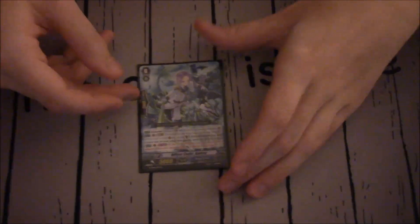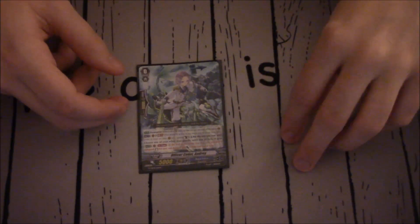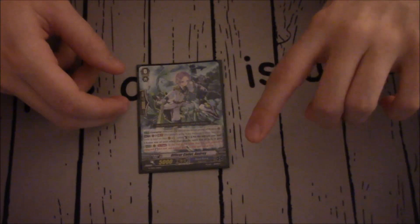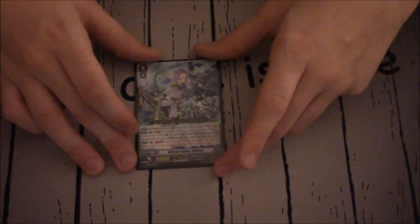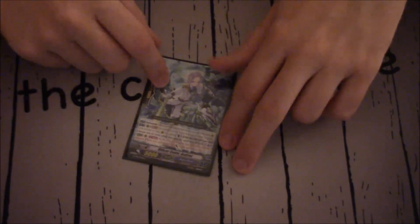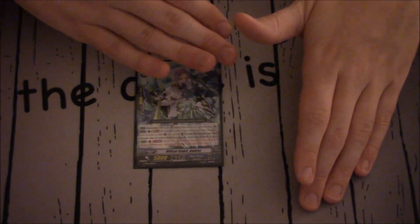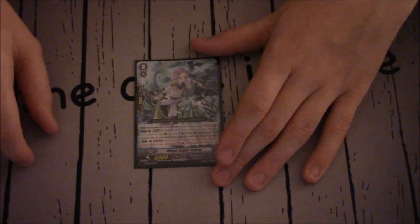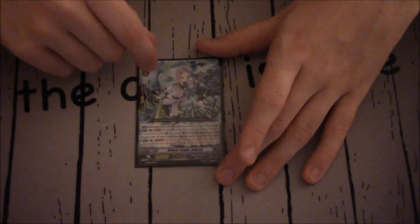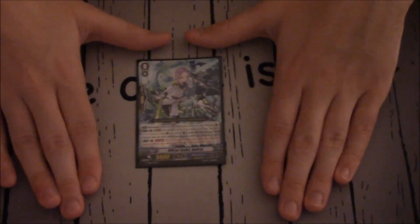You can do this with many different units. You can even do it with Tidal Assault, because when Tidal Assault attacks a Vanguard, his skill and Andre's skill would both go off — but you do one or the other. So you can actually attack with Tidal Assault, stand him, give him 2k, then attack again — but he doesn't lose 5k and stand again. If you choose to lose 5k and stand Tidal Assault, you cannot also give him plus 2k. It's one or the other, since they're both auto once-per-turns after attacking a Vanguard.